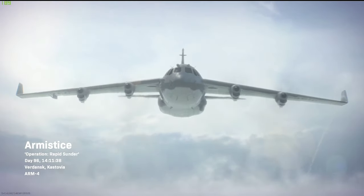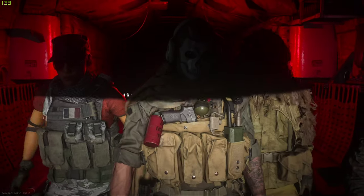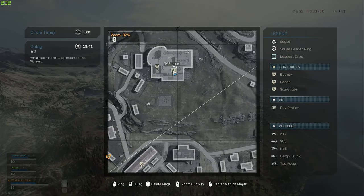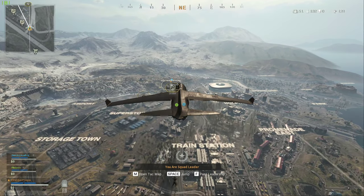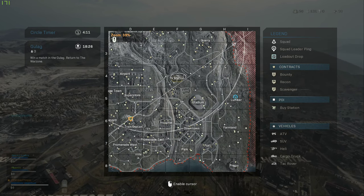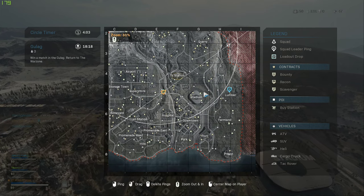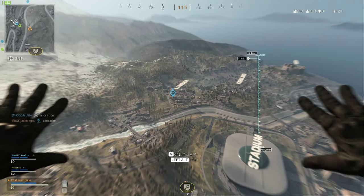Just bind it so left click is scroll wheel down or up — spam that scroll wheel. Right, TV station — yeah, let's see, it could be fun, it's going to be a lot of people there, hot drop for sure. You know what, I've been having some luck at Lumber. Let's go there now because I think TV station is going to be mad. You want to do Lumber now? Yeah, do Lumber.